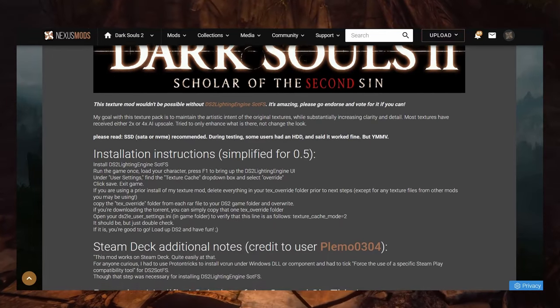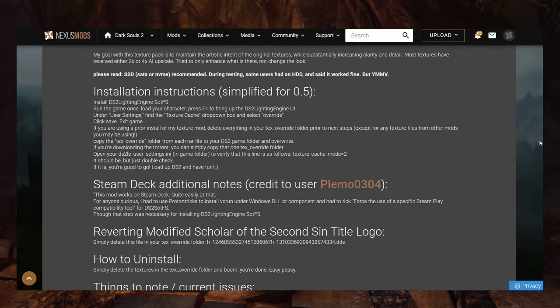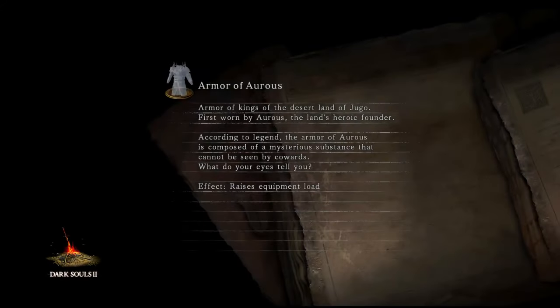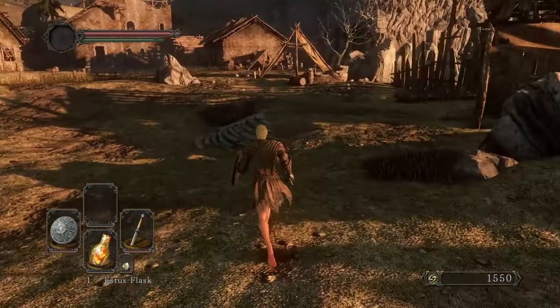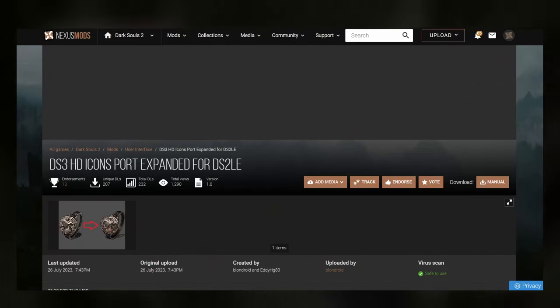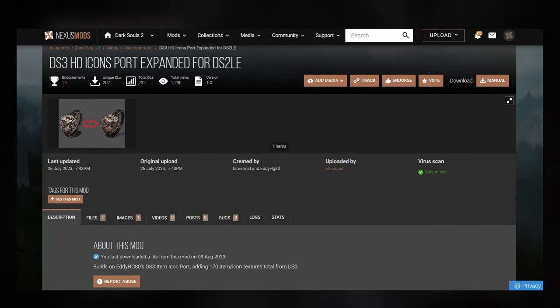The texture overhaul mod used AI to upscale every single one of Dark Souls 2's textures to 4K resolution, which looks absolutely gorgeous. The Dark Souls 2 lighting engine textures were built to pair really well with the lighting, so you get some really cool effects. Either way, go with the lighting engine textures where they apply and the texture overhaul ones for the rest. I also use the HUD Icon Improvement mod, which brings Dark Souls 3 HUD icons into Dark Souls 2, giving you better icons — which I think is just a good thing all around.